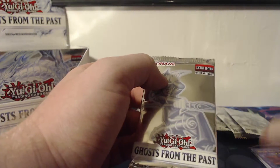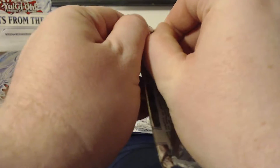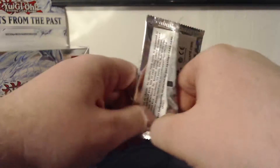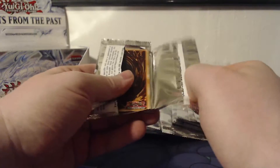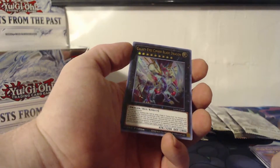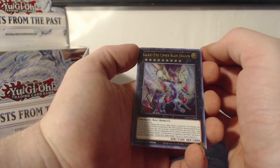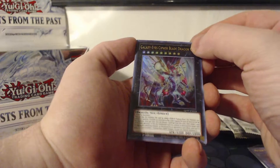Let's open up this one. Of course, the Ghost Rares are the top pulls and the most expensive cards out of this Ghosts from the Past set. It looks like things have changed since I first opened these — instead of Dragoonity Remus being the number one top card that you'd want to pull, the card to pull now is Evenly Matched and Galaxy Eyes Cipher Blade Dragon.